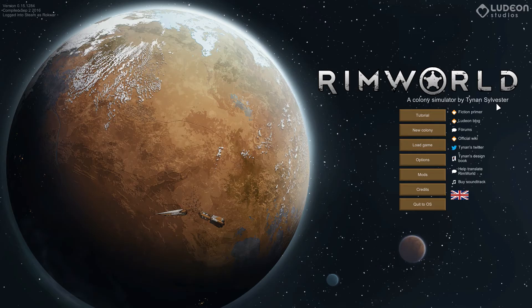What that means is we get crashed on a planet, we get to survive, and we get to try to build our way up to a spaceship to escape. And we're of course stuck on this shithole of a world. I backed this game on Kickstarter a long time ago — it came out on Steam maybe one month ago. We're now on version 15, which is the one update that has drugs and all sorts of other fun stuff added into it.